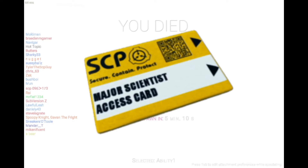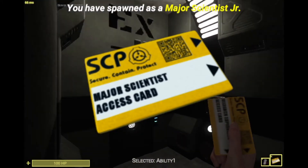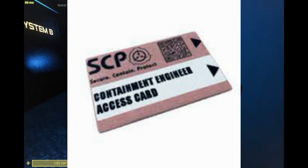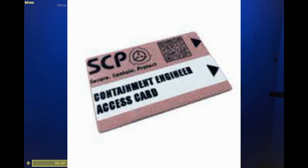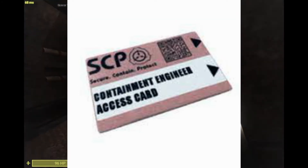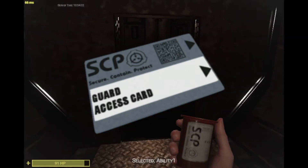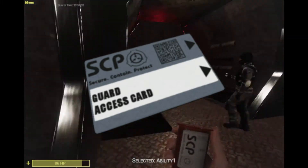The Major Scientist keycard is an upgrade to the Scientist keycard. It can do everything the Scientist keycard does, and it can also open checkpoints, which is pretty cool. The Containment Engineer keycard is an okay keycard — it can open checkpoints and every single SCP. It used to be able to open the intercom, but it cannot anymore. The Guard keycard is what guards spawn with, and it can open doors like 9-14, level-1 armories, and checkpoints.